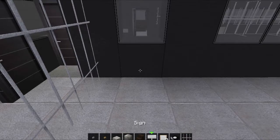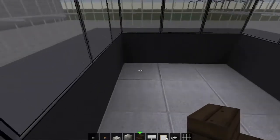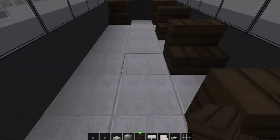Right here, grab some dark oak wood stairs and place one directly in front of the window. Go down and place the stairs leaving a gap between every stair, just like that — those are the prisoner seats.